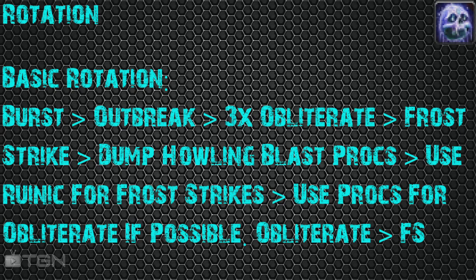If you can't save procs for Obliterate, it's whatever. Sometimes it's useful to pop that Frost Strike because you get a lot of procs — you can activate a rune and get that Obliterate and get a proc right back after that. Try and save your procs for Obliterate, but if you can't, don't be afraid to use it on a Frost Strike. You want to have good uptime. After that, just repeat and you should be good to go.